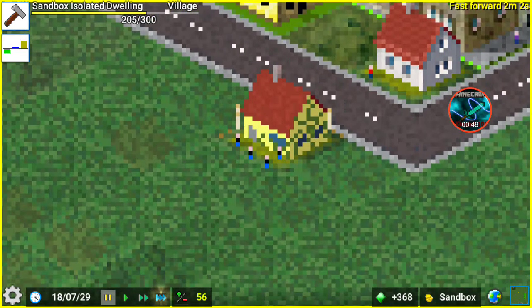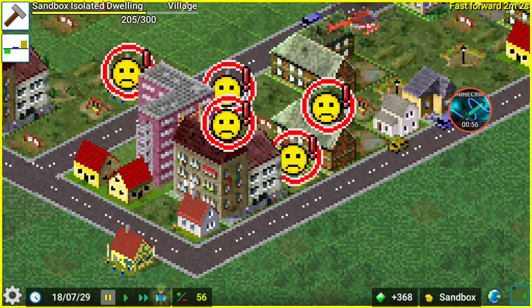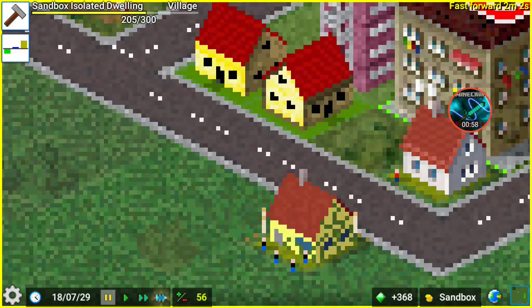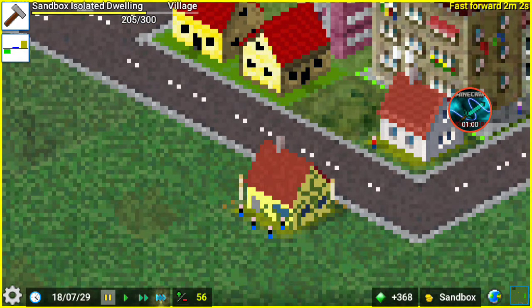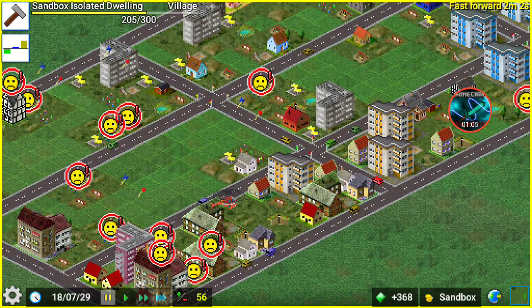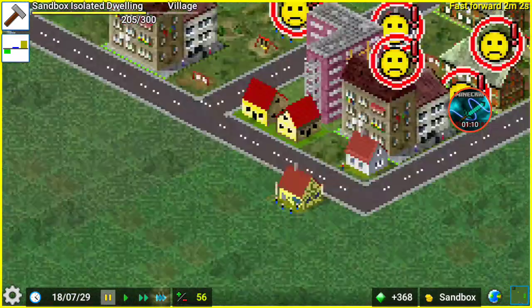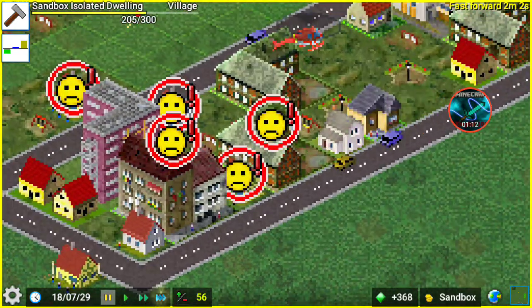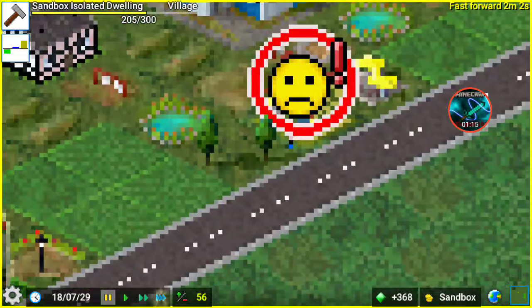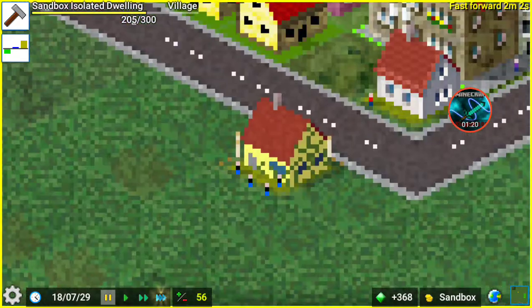So here's what the texture looks like. There seems to be a few problems with the texture, actually. I'm gonna have to take a look at that, cause that shouldn't be there — the lines on the side. Let me see if the other ones have it. I can't actually see it, but I'm gonna have to look into that. I think I know what caused that.